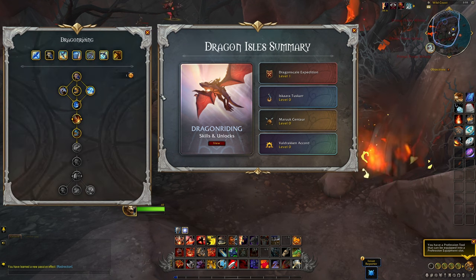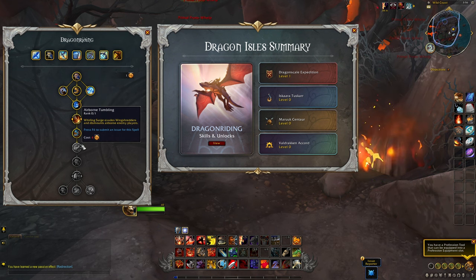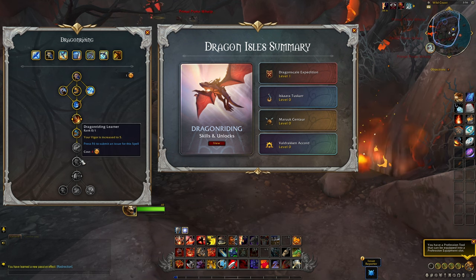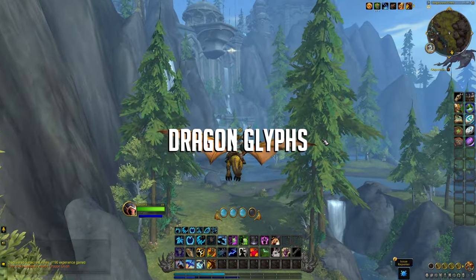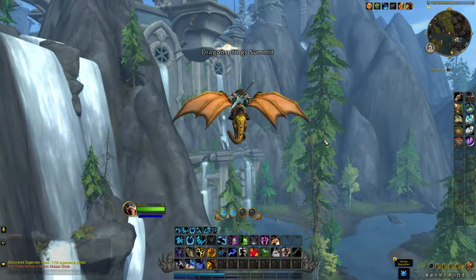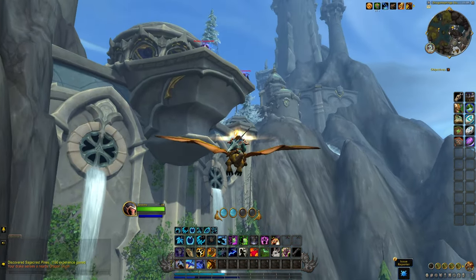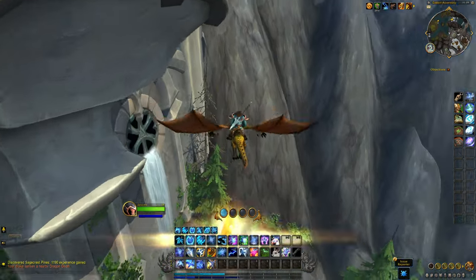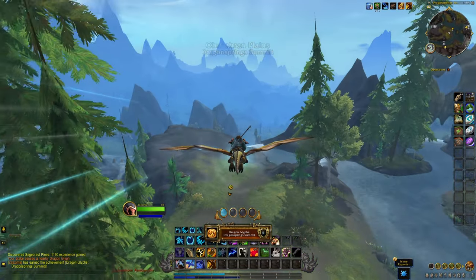Once unlocked, the Dragon Riding talents are account wide and all of your characters will be able to access them. I recommend that you unlock the Dragon Riding talents straight away the moment you unlock your Dragon Riding for a smoother leveling experience. Dragon Glyphs are the new glowing objects that you must fly through to earn your talent points. Once collected, you can spend them to buy your Dragon Riding talents, and they are scattered throughout the Dragon Isles. In total, there are 48 Glyphs to collect, all spread over the new zones.